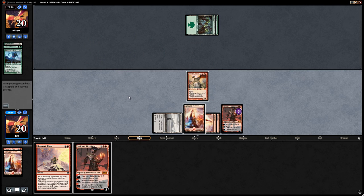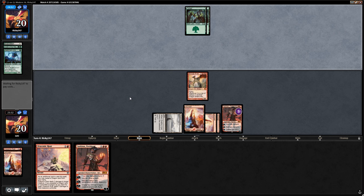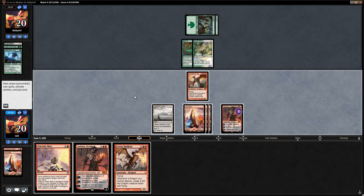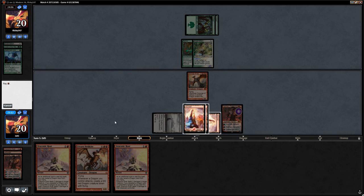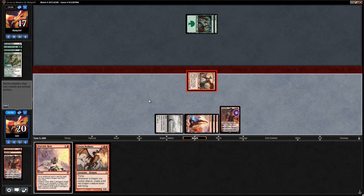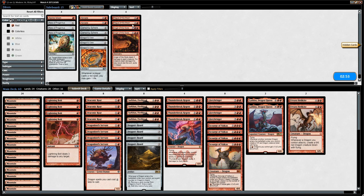Next turn we can discard the second Sarkhan — opponent's stuck on two lands. Udvara Hellkite, we're two mana short so we discard Sarkhan instead, and get another Draconic Roar. We reveal our Hellkite as a spoiler and pump Scourge twice, attack for six. Our opponent scoops. We win game one against the green aggro stompy deck.